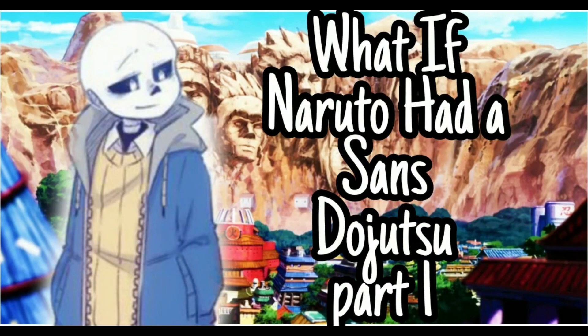What is going on guys, it is Tyro What Ifs here. Today I want to give a shout out to Error Sans for commenting 'Can you do a What If Naruto had Sans's powers?' I can do that, but I'm going to switch it up a bit. This is 'What If Naruto Has a Sans Dojutsu,' part 1. I had to create an entire Dojutsu, and the name is going to be called the Jinko Tsugan — or in translation, the Bone Eye. Yes, I'm very creative.